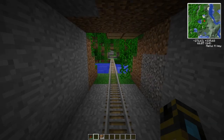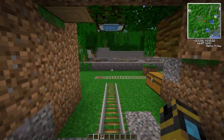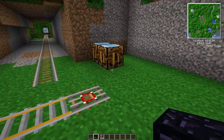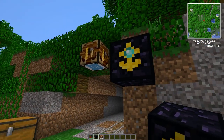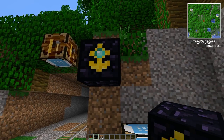Basically, what the World Anchor does is keep a piece of the world loaded no matter how far away you are from it. So if I wanted to keep this area loaded, all I would have to do is just place him down — doesn't really matter where — and he will keep a certain amount of chunks loaded.